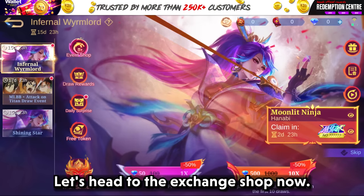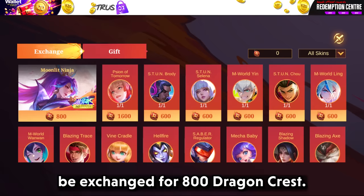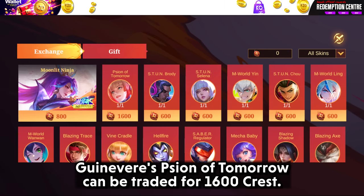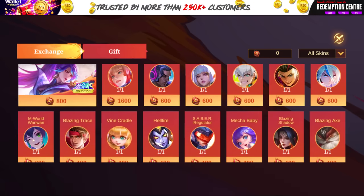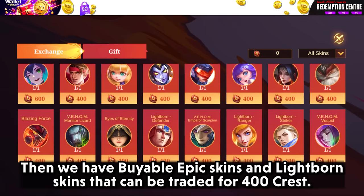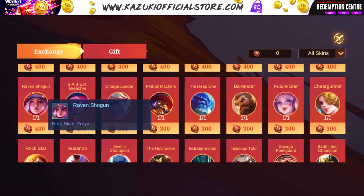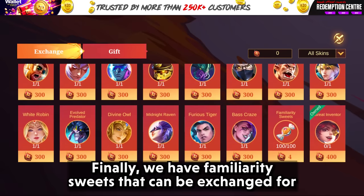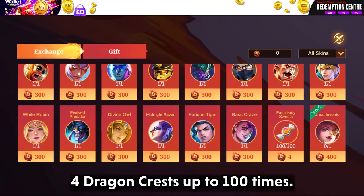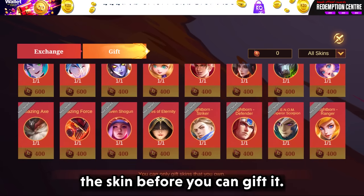Let's head to the exchange shop now. The main skins can be exchanged for 800 dragon crests. Guinevere's Sign of Tomorrow can be traded for 1600 crests. The Eastern series and the M-World series can be traded for 600 crests. Bible Epic Skins and Lightbound Skins can be traded for 400 crests. Special Skins can be traded for 300 dragon crests. Familiarity sweets can be exchanged for 4 dragon crests up to 100 times. All listed skins can be gifted, but you will need to own the skin before you can gift it.